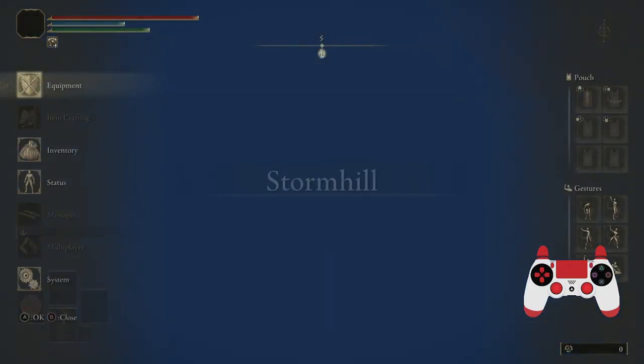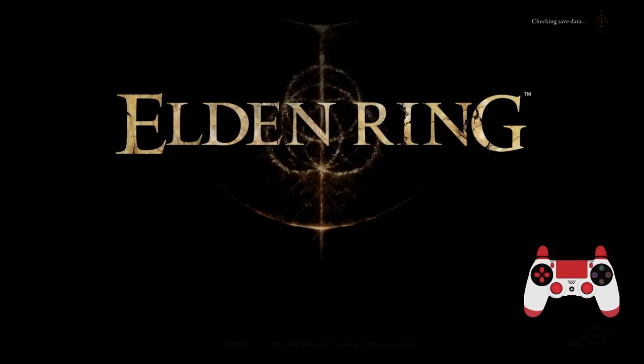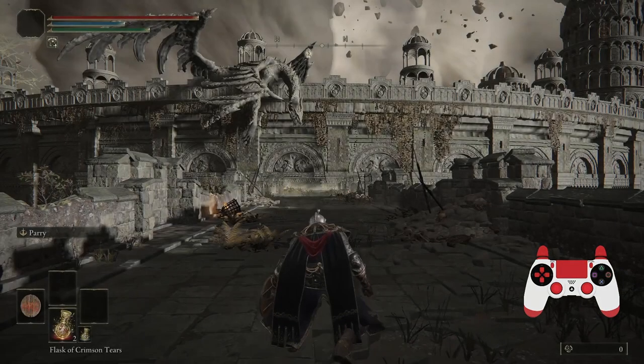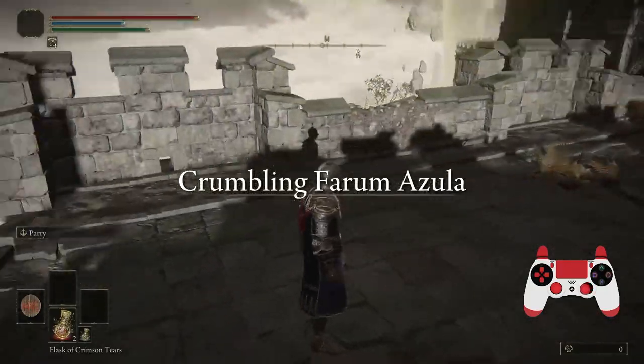If this is performed correctly you'll load in at the default spawn location of the Stormhill Shack, which is out of bounds. Since we've loaded on unstable ground, if we quit and reload, the game will wrongwarp us again to the default spawn location of the last place we were standing, which in this case was Furumazula.